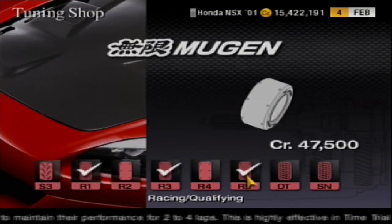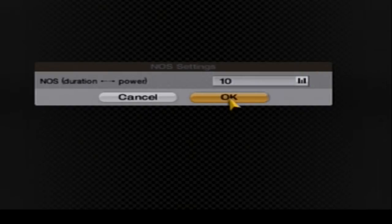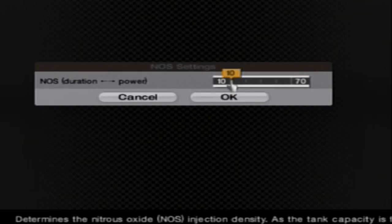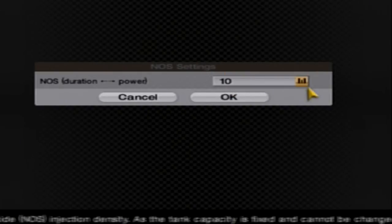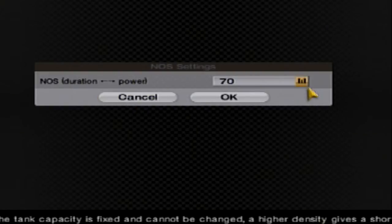Now, the second thing is how to set it up. You can set it up so that the nitrous' duration is increased but the extra power it provides is reduced. Let's check it out on three settings: 10, which is the lowest setting and aimed at maximum duration; 40, which is the standard setting; and 70, which is aimed at maximum speed but with very poor duration.